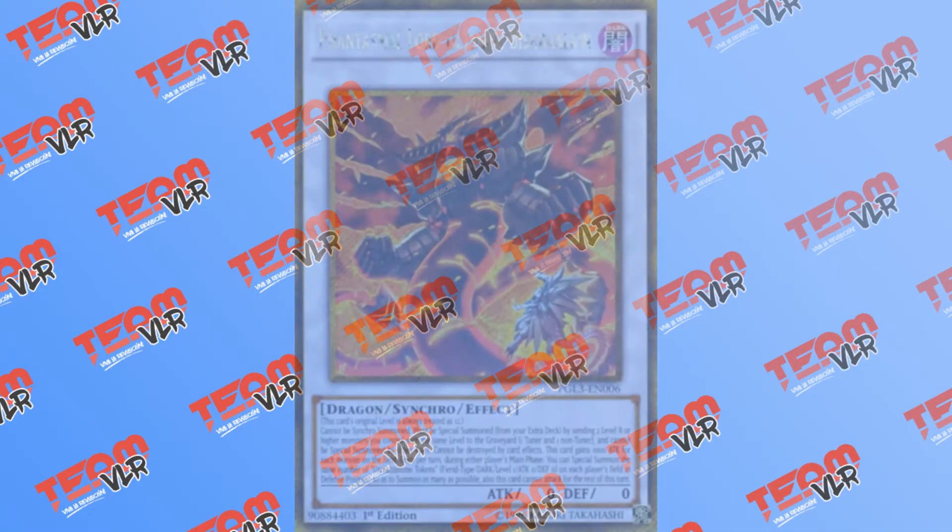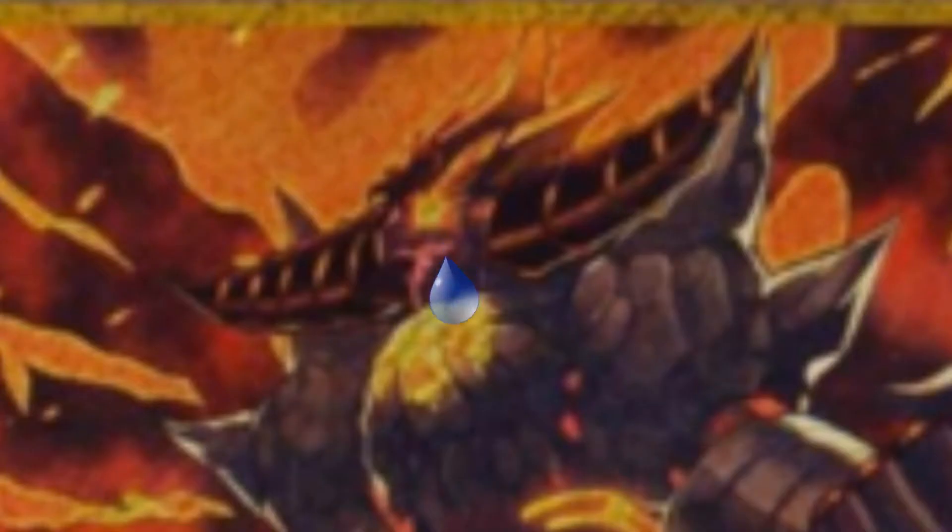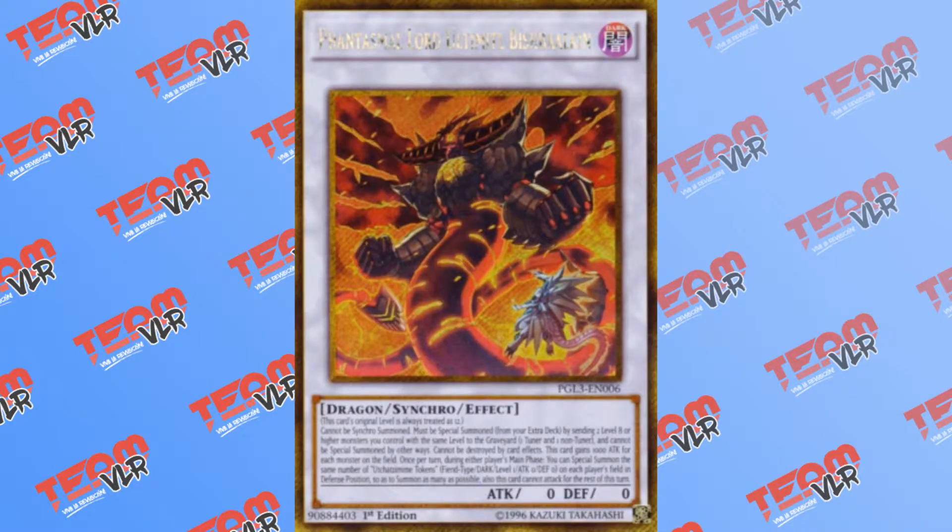Next is Phantasmal Lord Ultima Idol Bish Balkan, Zulkin's less cool older brother. On either player's main phase, Bish Balkan can summon tokens to both sides of the field so as to summon as many monsters as possible. This means that with a well-timed Bish Balkan effect, every Link zone can be occupied with useless tokens, thus halting your opponent's Link plays. However, if it is possible to use tokens to summon Link monsters and Bish Balkan's tokens happen to be the correct materials for a fairly decent Link monster, this card might not see any play at all.